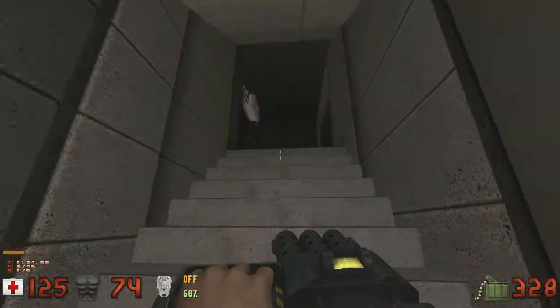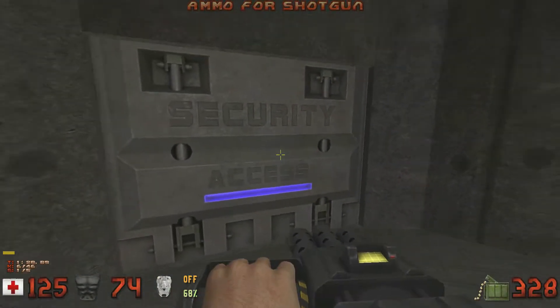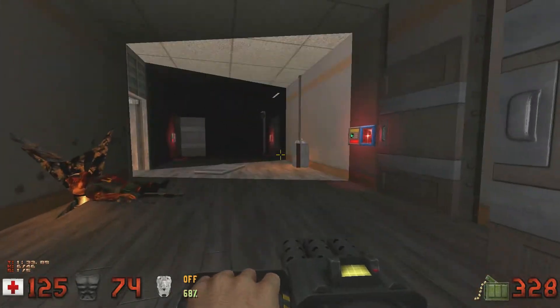We'll be going through the offices first to find the blue key, then take it down to the holding cells past the security access, where we get the red key, then come back up here to get the yellow key and then exit.